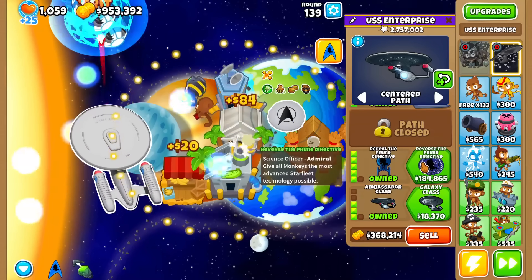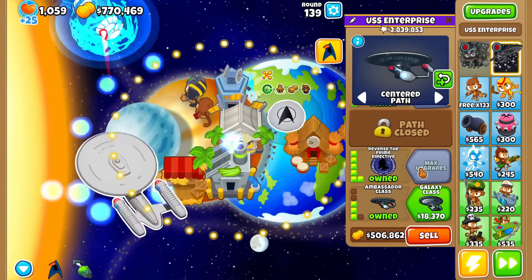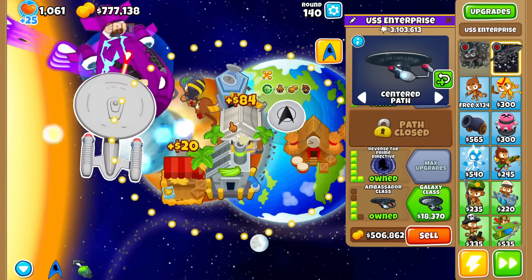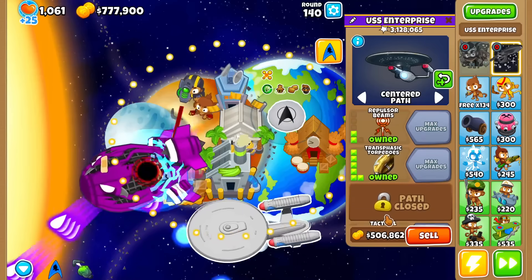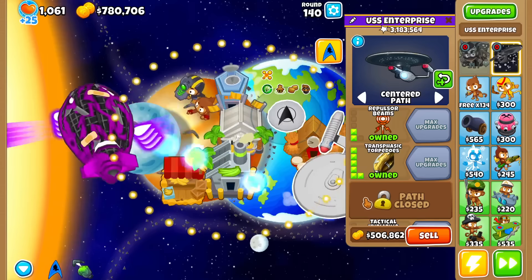I did pretty hastily go through all the final upgrades, but that's because there are a lot of them. If you want to see a part two, let me know, because there are certainly a lot of things we can do. For one, I believe ultimate crosspath will work with this tower — wink wink, nudge nudge.